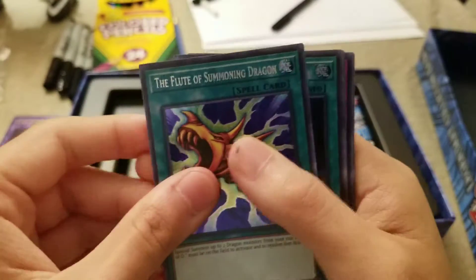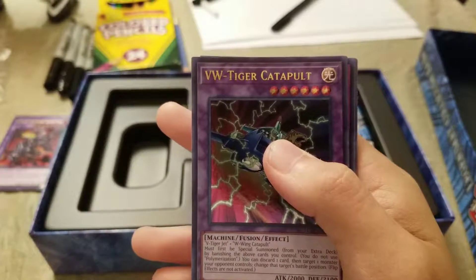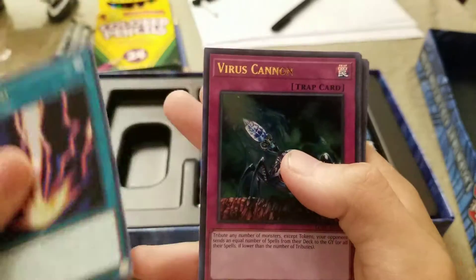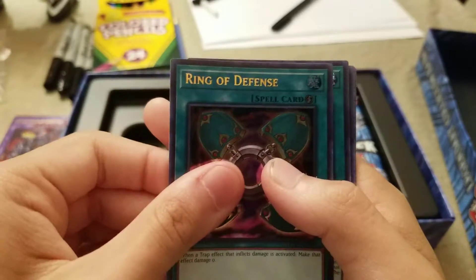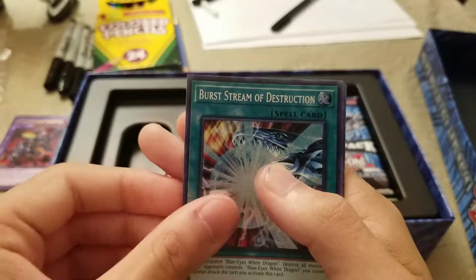The Flute of Summoning Dragon, Dragonic Tactics — oh nice, the reprint of VW that I needed. Regeki, Virus Cannon, Fiendish Chain, Ring of Defense, Fang of Critias, Burst, Stream of Destruction, and Dragon Spirit of White.